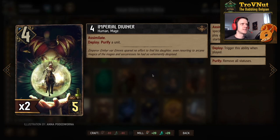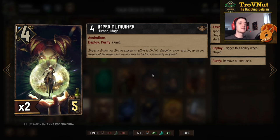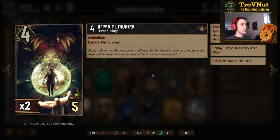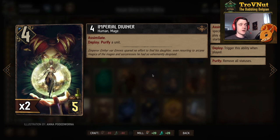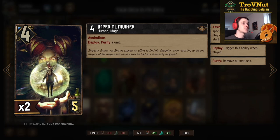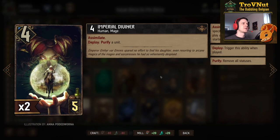Our first Assimilate unit is the Imperial Diviner. Assimilate means this unit boosts itself by one whenever you play a card that was not in your starting deck — copies of opponent's cards, or any other created cards. On top of that, she has a deploy ability to purify a unit. She's doubled in the deck, so you can do that twice.